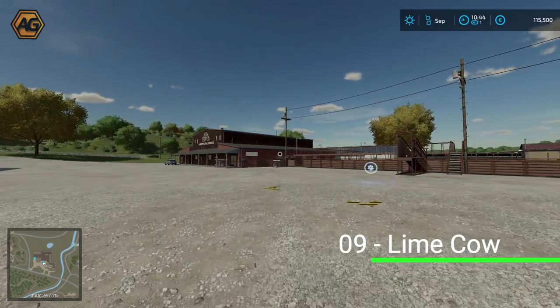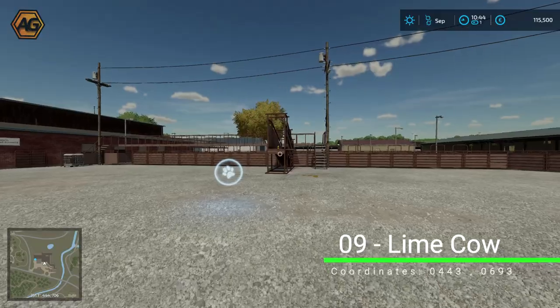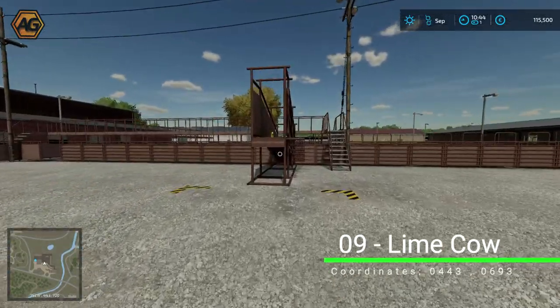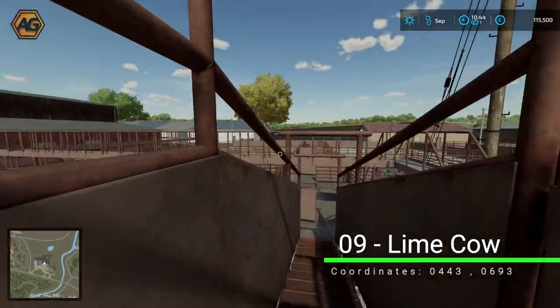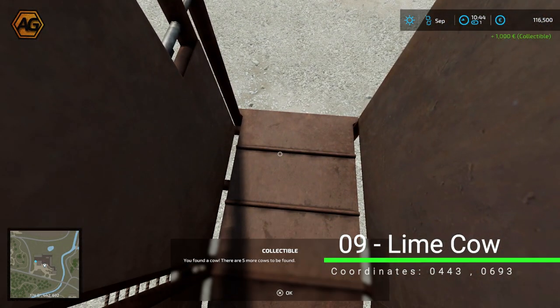Another one down at the animal dealers — if you're eagle-eyed you'll spot the lime one in the end of the animal loading ramp. There's a cow waiting patiently to head off to greener pastures. Because of the trigger, we need to turn around to pick this one up and face the other way.